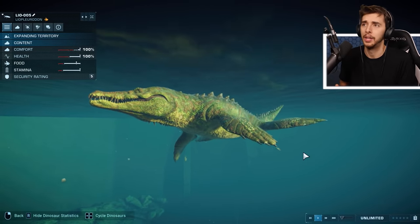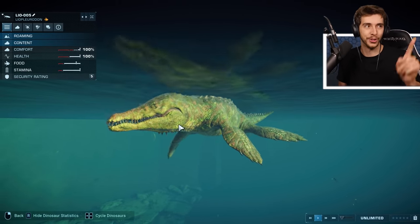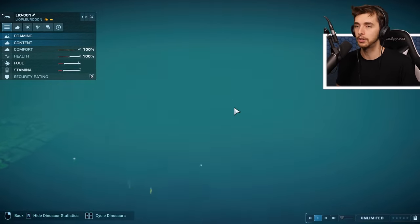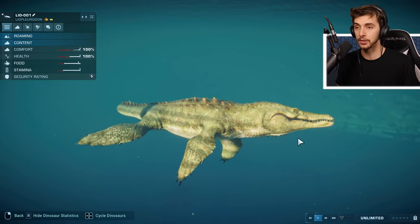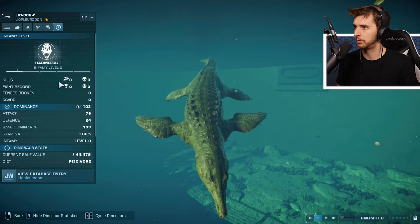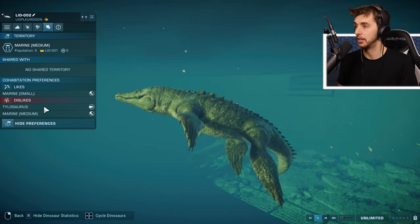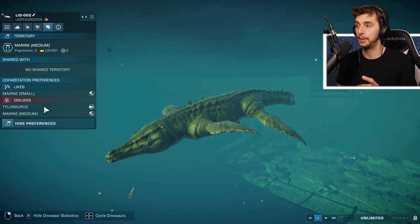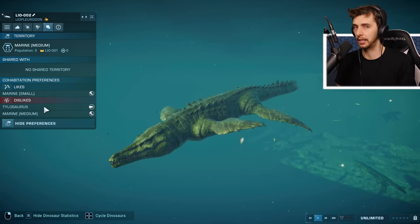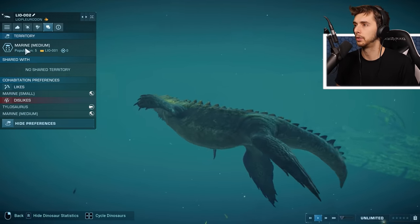I don't know how paleo-accurate this is - we're talking about Jurassic World, so we're definitely not getting paleo accuracy. Looking at the likes and dislikes: it likes small marine reptiles but dislikes Tylosaurus and marine medium. Basically Liopleurodon gets on with Plesiosaurs but will kill Ichthyosaurs. Everything you'll see will kill Ichthyosaurs, unfortunately.